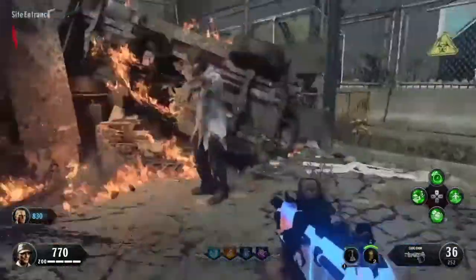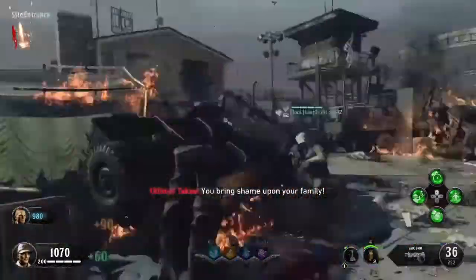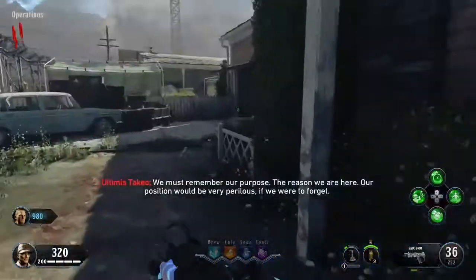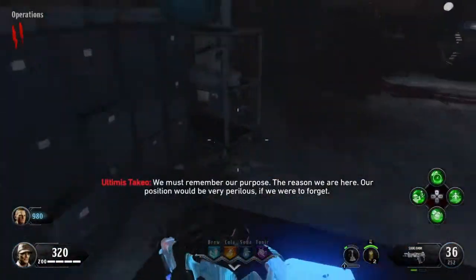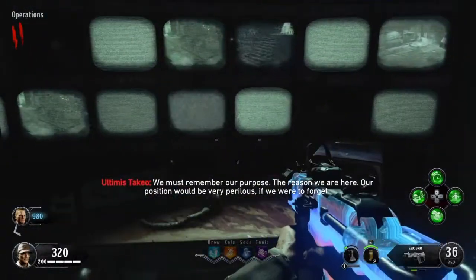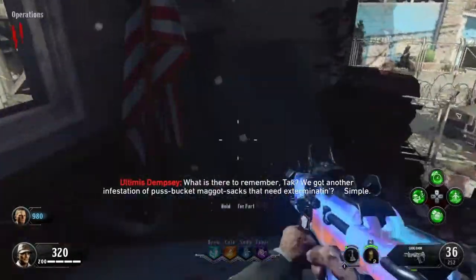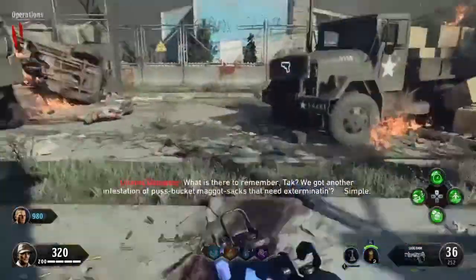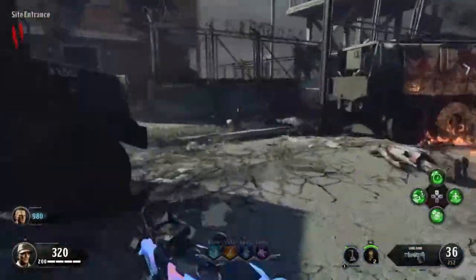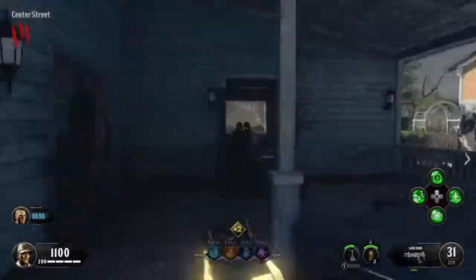Oh god. How does the camera work? Do you know what we're doing today? We are rolling up the earth — we're doing something called Insanity Mode, which takes us to round 200 and traps us in the original Nuketown. Oh yeah, I forgot about that. It should be fun.